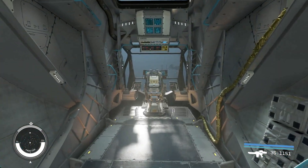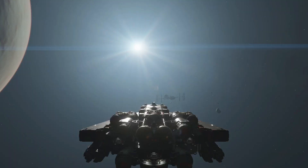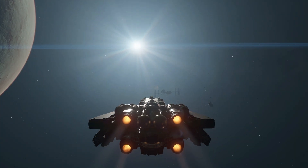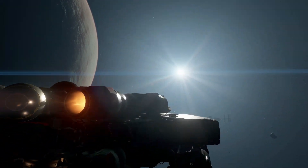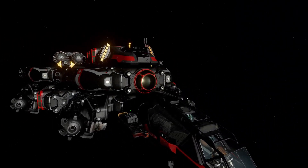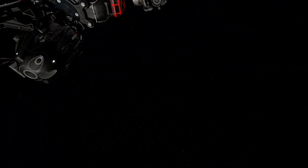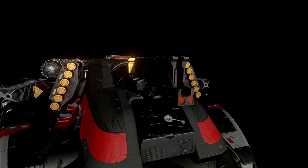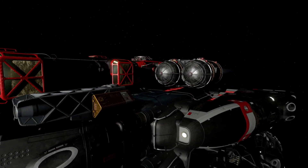I'm going to go into photo mode so you can see outside the ship. It has a much different silhouette now. I had to do some different engines and add some extra fuel pods. And here we've got the laser cannons you get from the UC when you join them — I got four of those. I've got two missile launchers and two cannons.